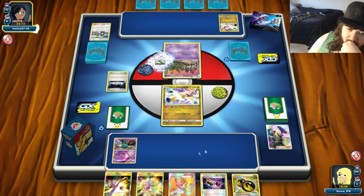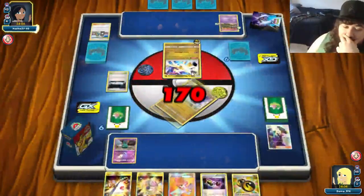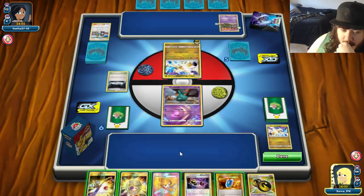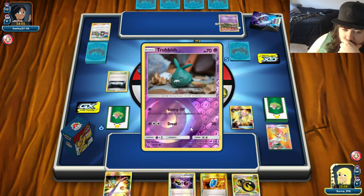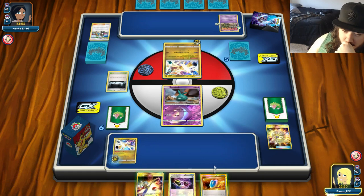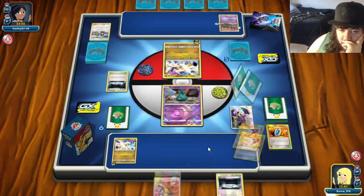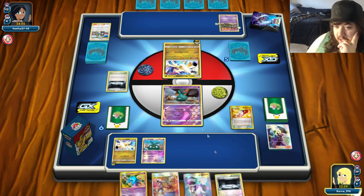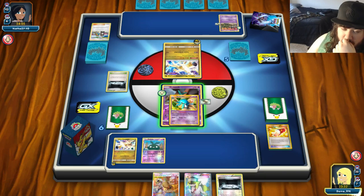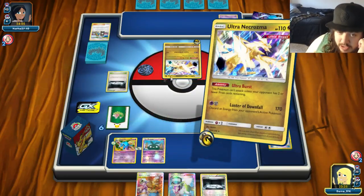We put down our attackers, play Trainer's Mail and get what we need. Luster Downfall, going down to five. Opponent uses Mysterious Treasure, finds another Ultra Necrozma, and uses a Laser — which puts us to sleep, really bad since we don't play any switching cards. We might as well try to get to ten wins in a row with two different decks. If we win the next one we'll play one more — that's our promise.